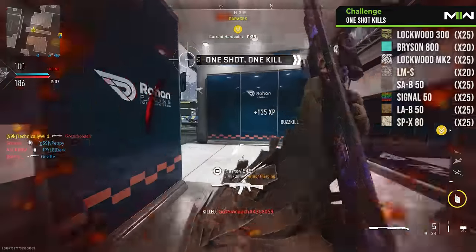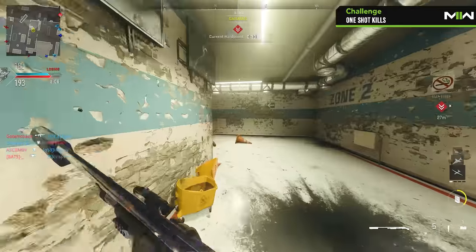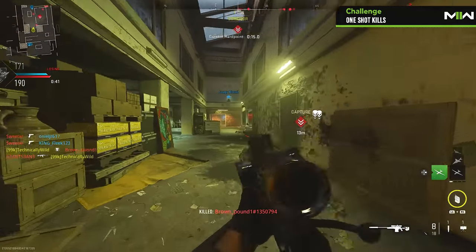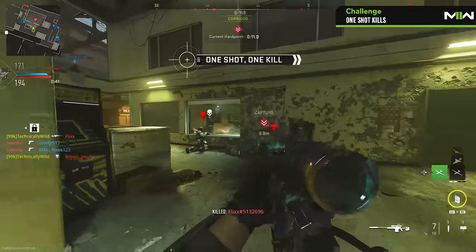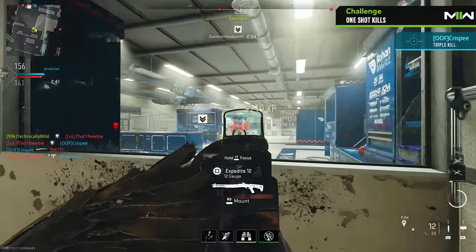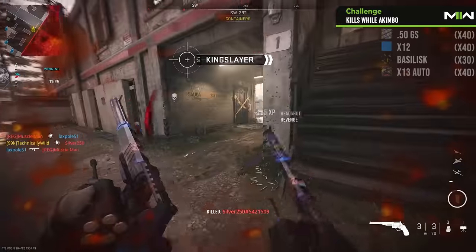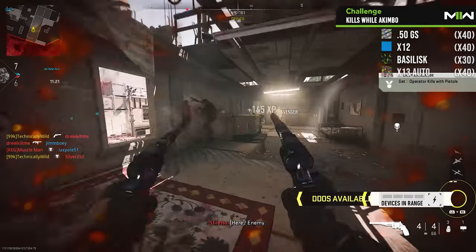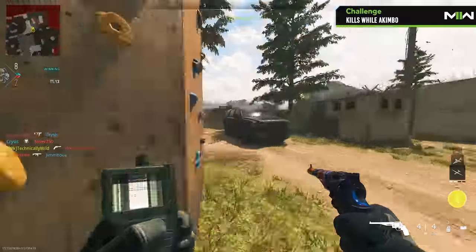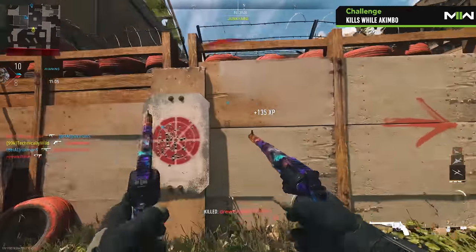One-shot kills are a simple challenge with the addition of the Tier 1 mode. Each gun that requires this challenge will kill in one shot within that playlist. If you are playing in core, shotguns will one-shot at close ranges, all snipers can one-shot to the upper chest and torso, and the same applies to most marksman rifles. However, when it comes to LMGs, the only way in core to earn one shots is by shooting the head. The final base challenge is pistol-specific: getting kills while using the akimbo attachment. Laser sights will greatly help while playing maps like Shipment and Shoot House. As long as you have akimbo equipped, you should be able to take advantage of those maps to complete this challenge as fast as possible.